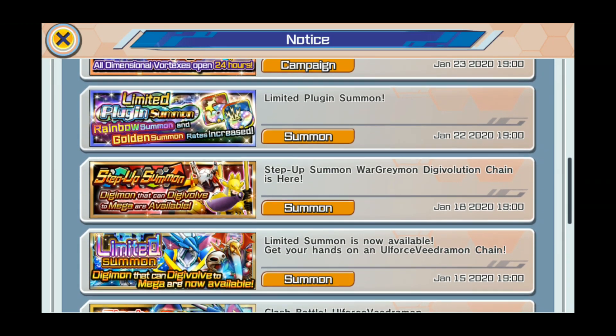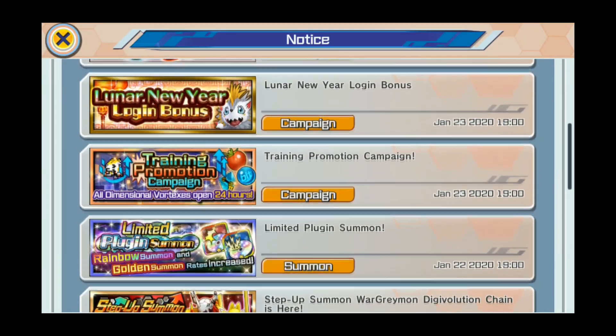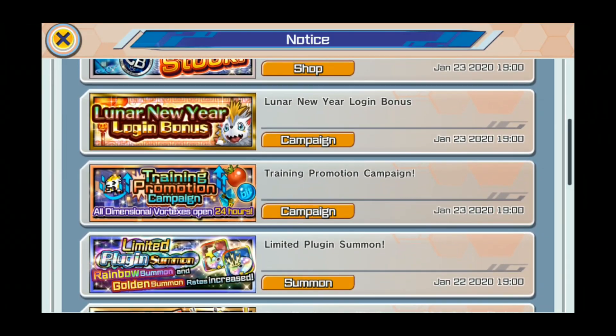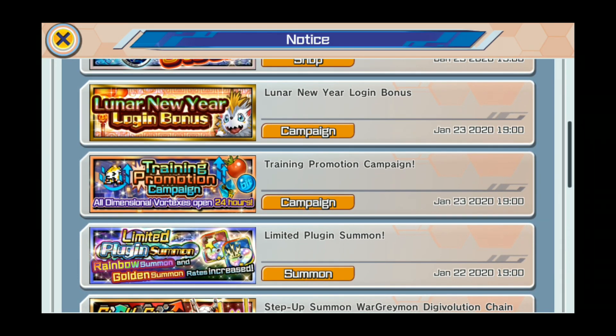The limited plug-in just came out and the step-up banner was there. I would say summon for the plugins. However, there's kind of a priority — like if you don't have all fours, I kind of like him, I think he's good. It's a personal choice not to go for him, you don't need him, but you kind of do. I'm just so pro him, so I'm just gonna straight up say summon for him.